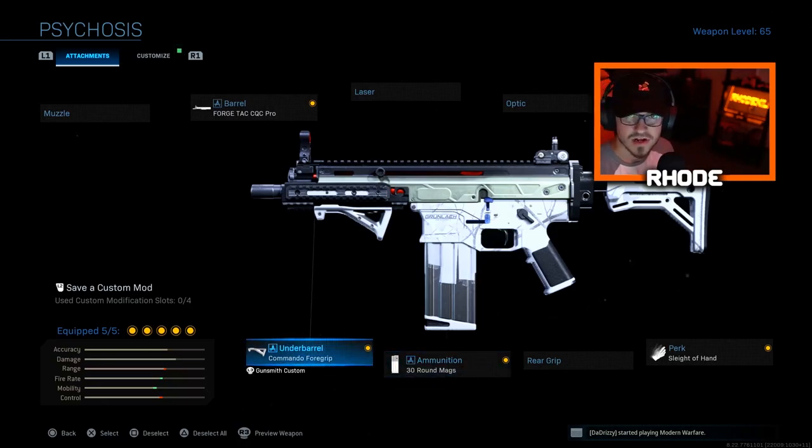We played Shoot House 5v5 and we dropped almost 100 kills — went 97 and 10 with a tactical nuke. You guys will see a lot of the effects of how it freezes enemies. Hit that thumbs up for the nuke, hit the subscribe button down below, and I'll catch y'all in the gameplay — peace.